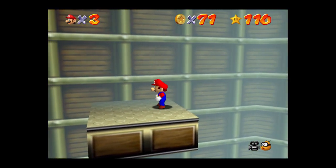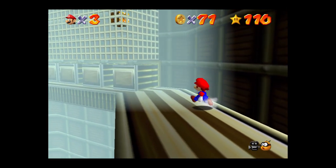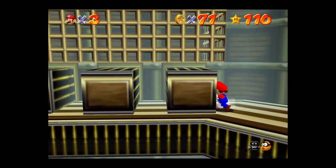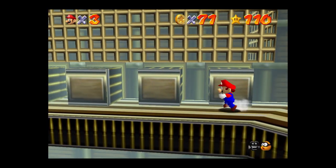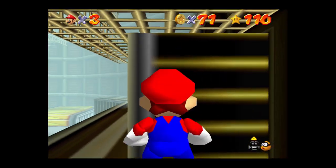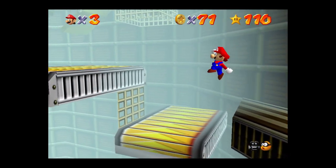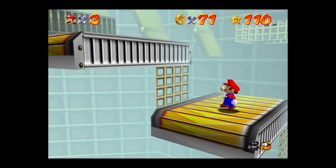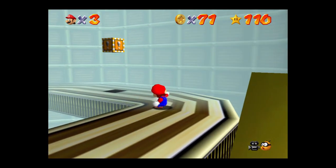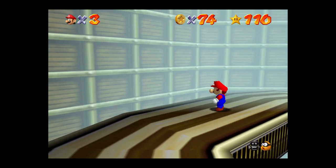Okay, this is the double jump one, right? Yep. There is a coin box up there, or what I presume to be a coin box at least. Got it. Okay. This level sucks! All right, 74.